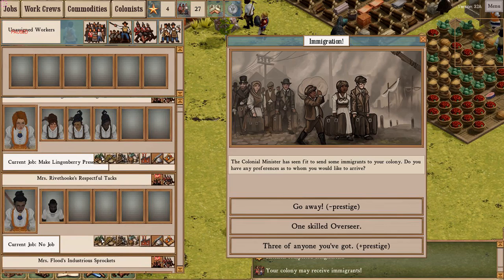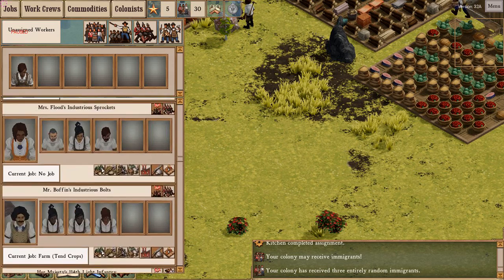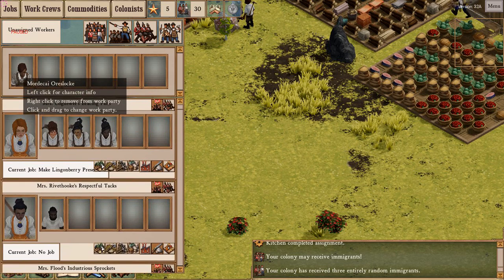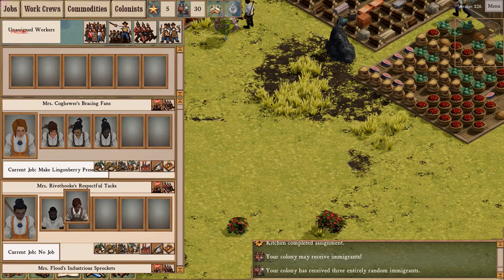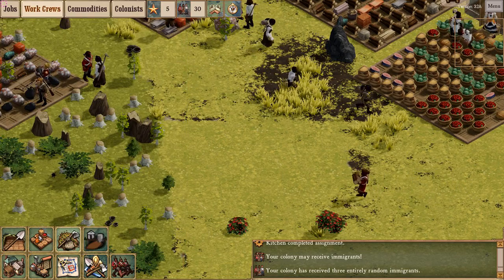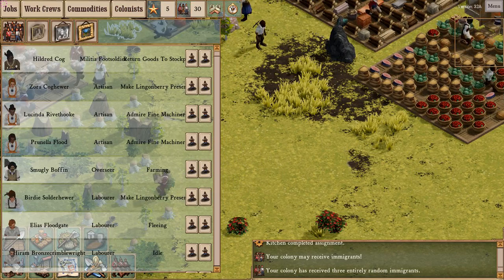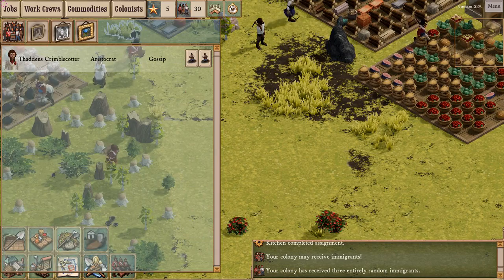I'm going to take three of anyone. Sometimes only workers and overseers will show up in your work crews panel — not all your immigrants are eligible to show up here. If you look at the top, you'll see a colonists button where you can show all your colonists or filter by lower, middle, or upper class. It looks like at least one of our immigrants was an upper-class aristocrat — Thaddeus Crimble Cotter. Let's take a look at this guy.